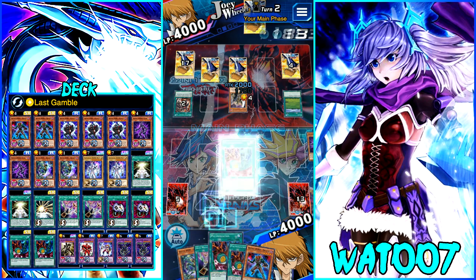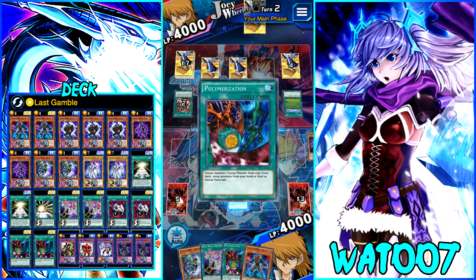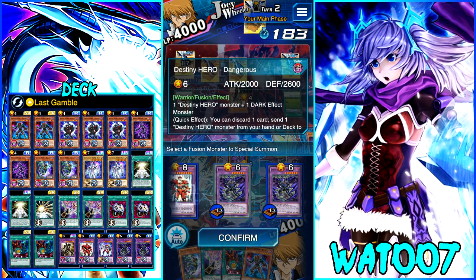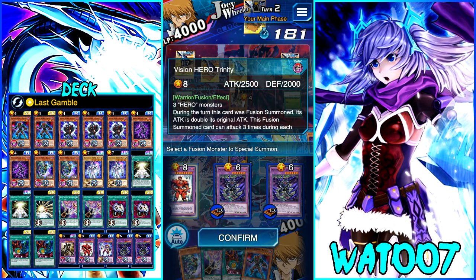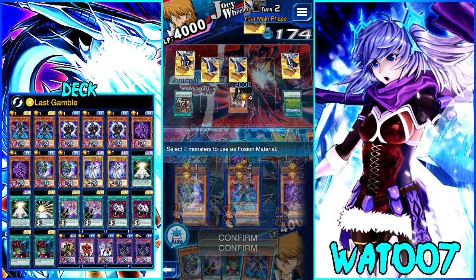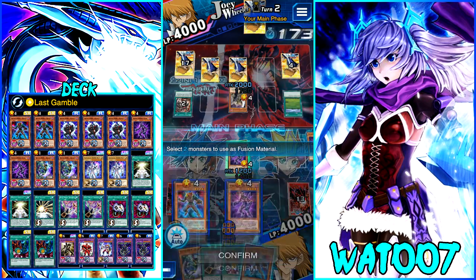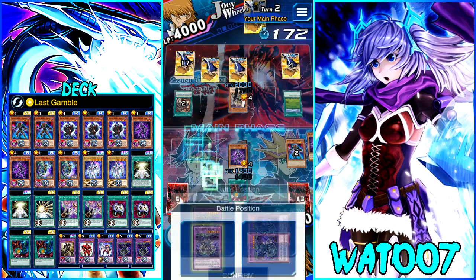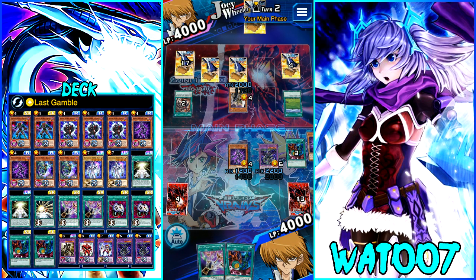Now we're going to go for the fusion — we're going to fuse Decider and Dreamer. We could go for Trinity, but that would only have about 3,000 points of damage and we don't have a third Destiny Hero for it. So we're going to go for Dangerous. He's so dangerous.